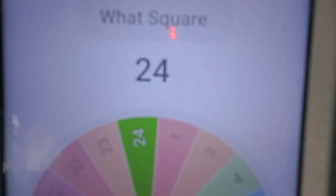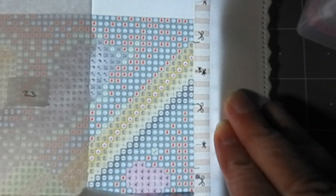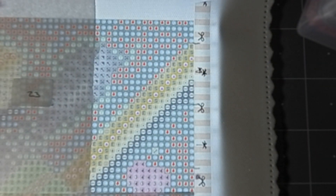Hey everybody, welcome to my channel Susan Diamond Paints. Today we are working on square 24. Let me get my stuff over here to the side, put my ruler back in the drawer, and we'll get our beams going. We'll start with the letter C, get my big case out so I can get my drills out.